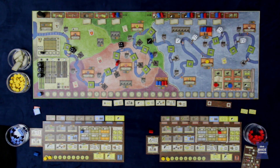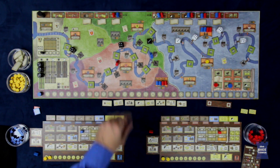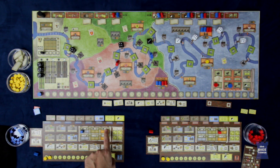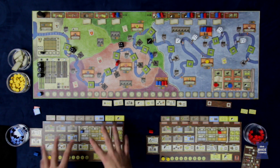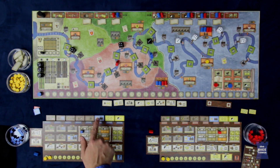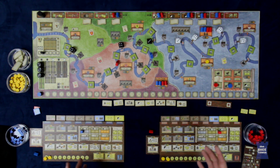Once each player has transported and delivered their coal, we move into phase five — claiming progress markers. Think of these as achievements. That is how you're going to unlock additional things on your board, based on what you've done in the tech tree. For example, to build warehouses in the Essen region, you need two in one spot, one in another, and one in here. It's claimed in player order, so whoever is further up the river gets to claim anything they have access to. Some of these are special, with only one fewer than the number of players available.